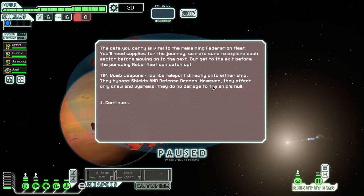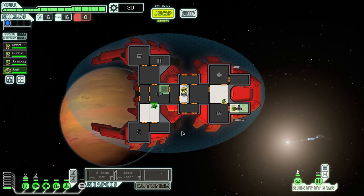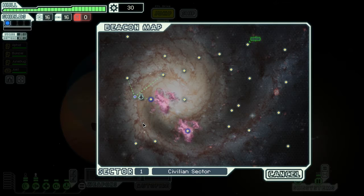All of the encounters here are going to be random. Our weapons and augmentations are going to be random, so we're going to hope that we pick up a good assortment of things to get us through the next eight sectors and against the flagship as well. First, let's move people around. I want Bumble and Junebug to be ready in the teleporters. Let's get Joel into engines. Aphid staying in the pilot's area, of course. Let's power up the engines. I might want the S-bomb, but I'll depower the medbay when I want that. Let's jump away. I'd like to go through the nebula here — going through a nebula slows down the pursuing fleet.